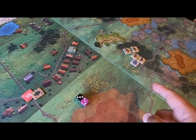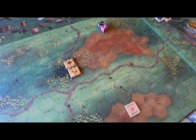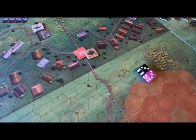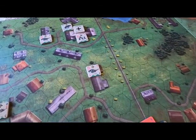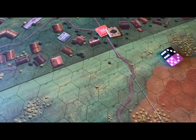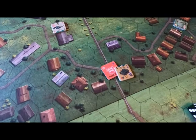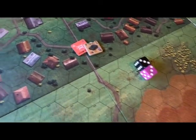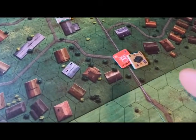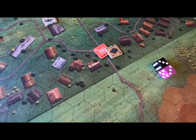The Russians got the initiative. That means they're going to use one unit, and when they're done with that unit, the Germans will move or activate one unit — it goes back and forth. This particular tank was able to ride all the way down the road and gets a plus one on that. He hit a landmine that was hidden, and then I rolled for it. The target number is 13. He's got a blue 8, plus a 6 here — that's 14.